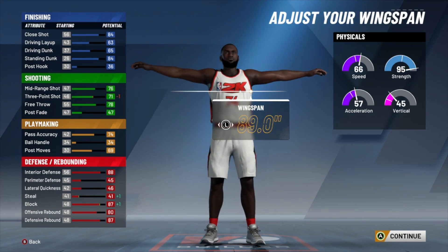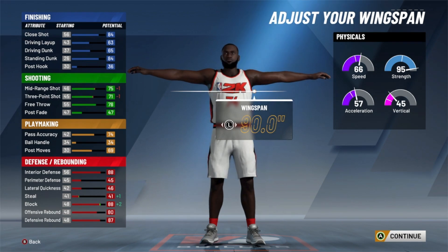Next is the wingspan — this is really what shapes your build when it comes to shooting, rebounding, and playing defense. If you go down in wingspan your post moves go up, but not by much. For any big man build you want to go up in wingspan, not minimum or down. I would have gone max, but I wanted more versatility in takeovers. I ended up going with 90 inches. Keep in mind — if you don't care about sharp takeover, just go max wingspan to help you rebound better and play better defense. Don't lower your wingspan to the point where your three-pointer drops under 70, because your green window is gonna get smaller.